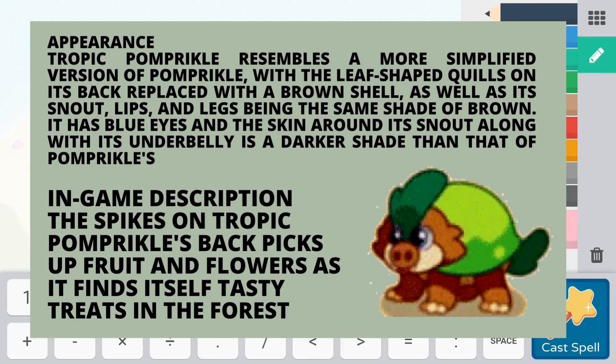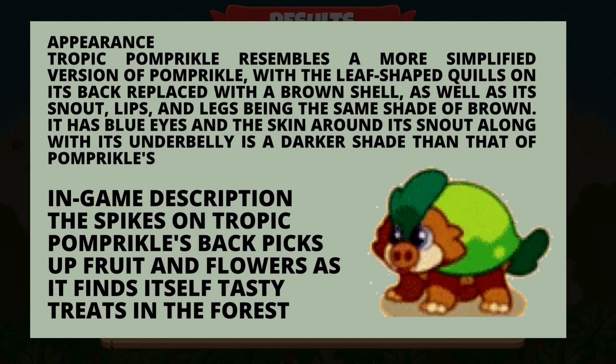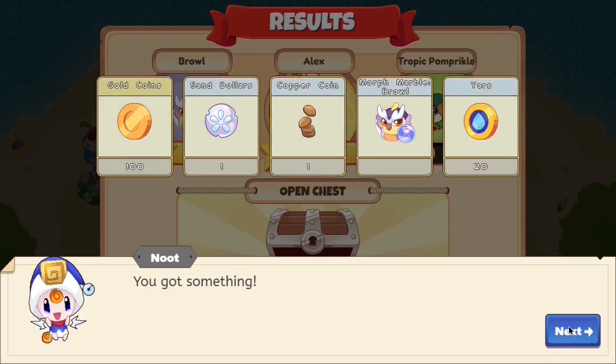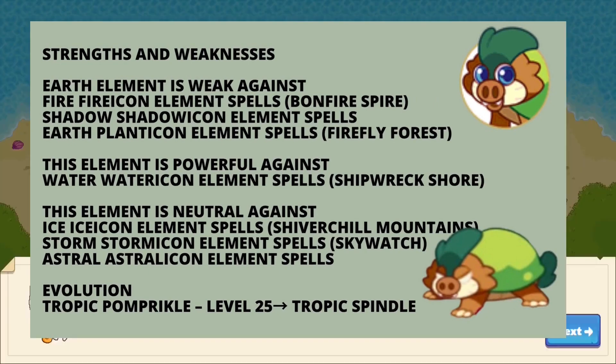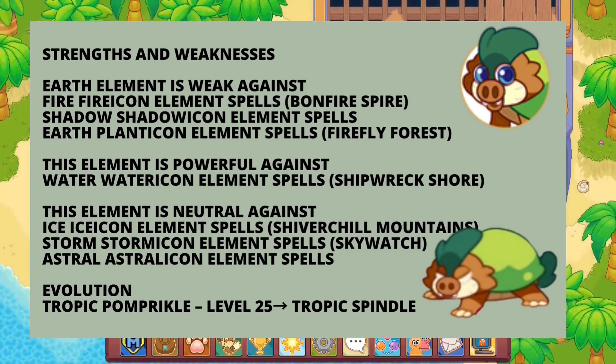Its description says: 'The leaf-like spines on the palm prickle's back may seem harmless but they're actually very sharp.' I feel like this person is speaking from experience. The in-game description says: 'The spikes on tropical palm prickle's back pick up fruits and flowers as it finds itself tasty treats in the forest.' It can cast two earth-type spells, one electric spell, and one fire spell. The two earth spells are Overgrowth and Hurricane, which are not too bad.